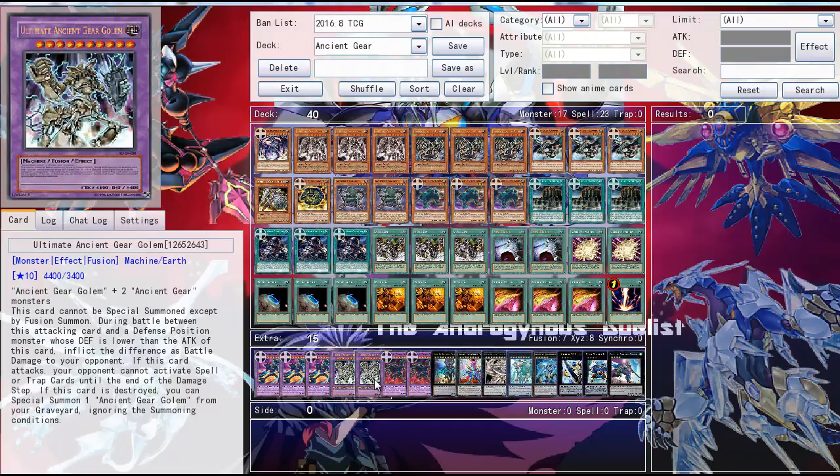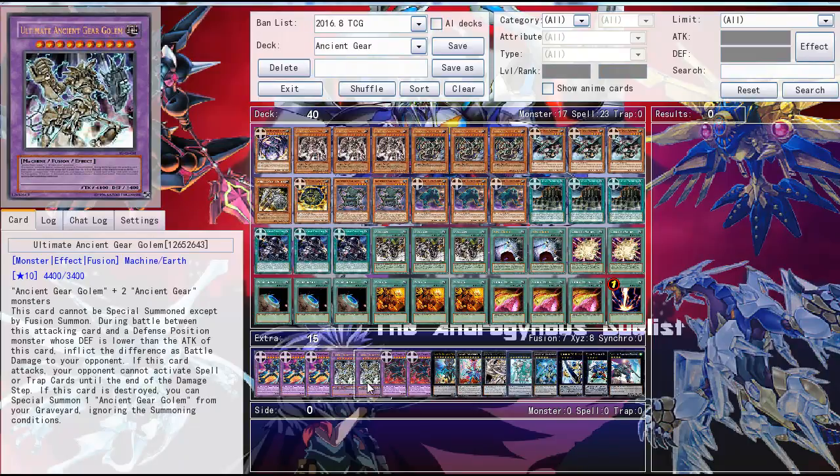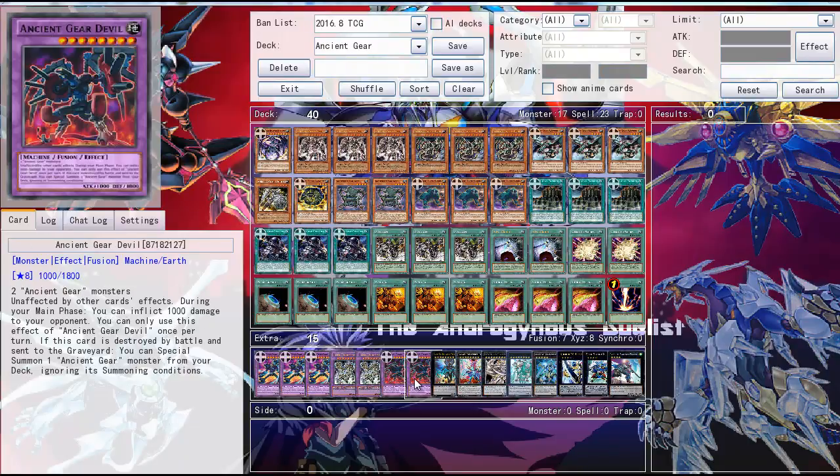Then two Ultimate Ancient Gear Golem — pretty good as well. You basically want to summon it with Power Bond so you can get a double attack and go for game. Then two Ancient Gear Devil. It's unaffected by everything, requires only two Ancient Gears, and if it doesn't deal damage each turn and if it is destroyed by battle you can summon any Ancient Gear from the deck ignoring summoning conditions. Your opponent pretty much has to destroy it by battle because it's unaffected by everything else.